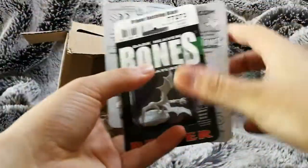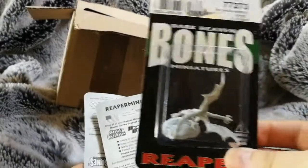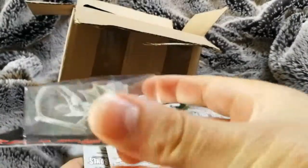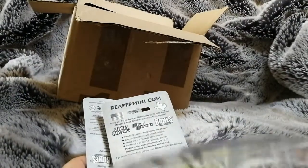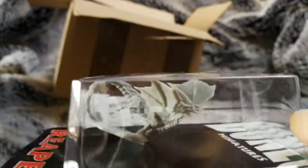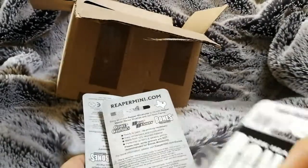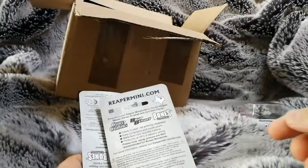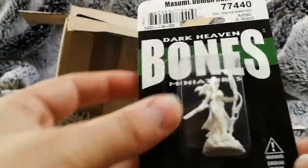There's a big figure in there — I'll leave that until later. First up we have a Dragon Hatchling Black, a little mini dragon character. Looks pretty cool. I did get a Temple Dragon in the last box, so it'd be quite good to have a bigger dragon and his hatchling.